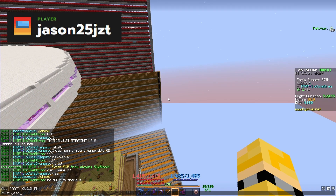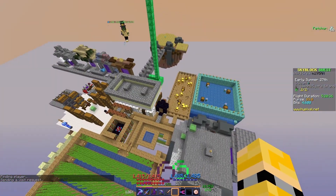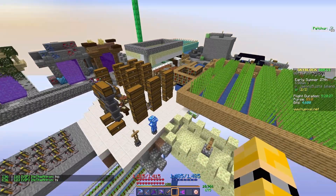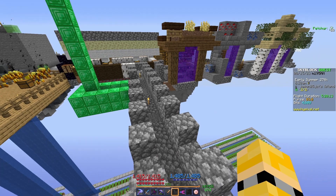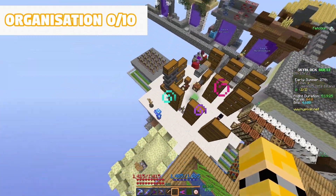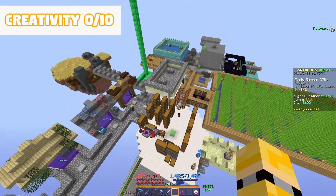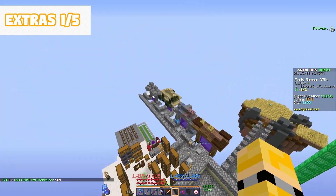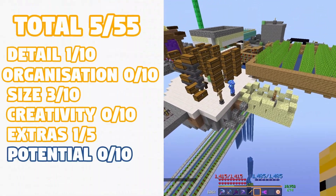The next one is by Jason. This is the sort of island I did not want to be in the submissions — this is tiny and it's a real mess. One of the good things is he has actual pathways to the islands. Detail — one. Organization — zero — this is the first zero I'm giving because organization is all over the place. Size — three. Creativity — zero, nothing here is really creative at all. Extras — one for the hub portal. Potential — zero. So not the best island out of them all — he ended up getting a five in total.